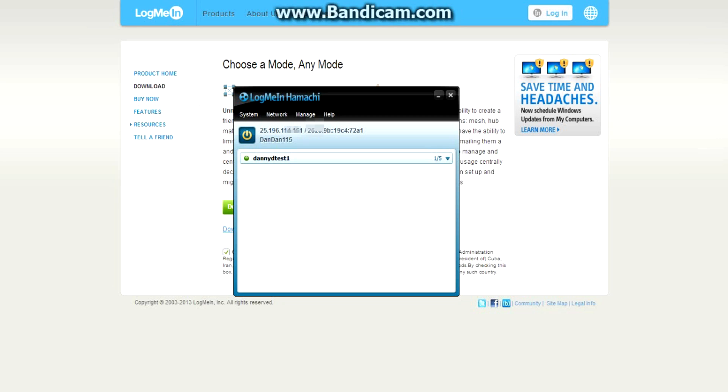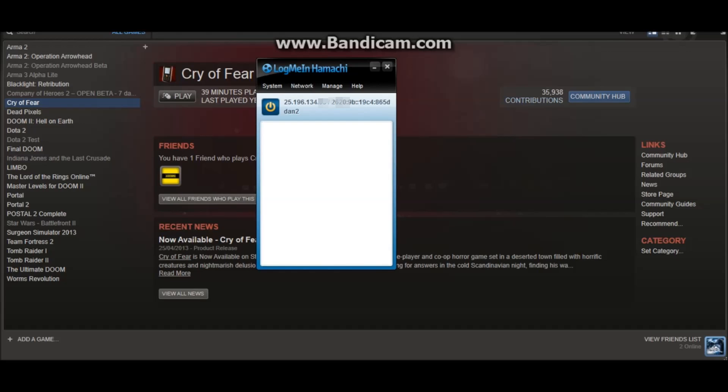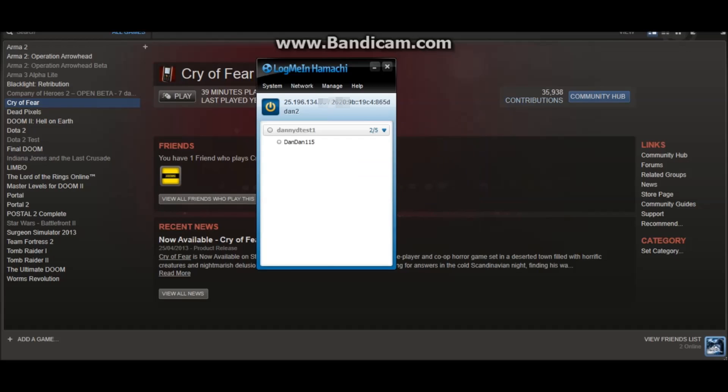Now if we switch to a second computer — this would be your friend's computer — they also have Hamachi installed. Let your friend know what your server is called, then they click on Network, type in the network ID of the server you just made — for example, Danny D test 1 — and then enter the password. That establishes a connection between the two computers.